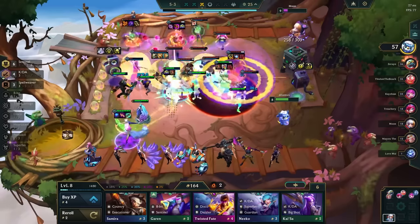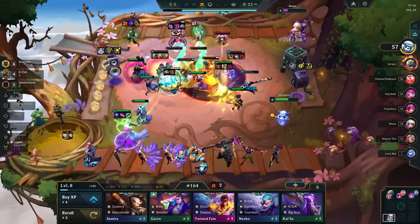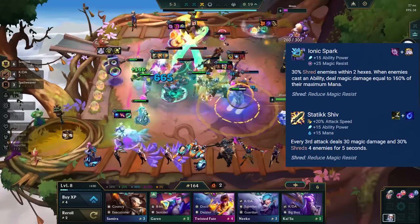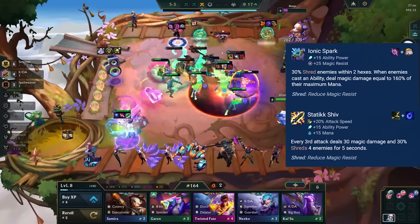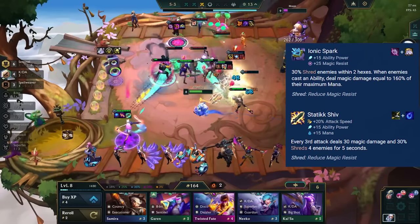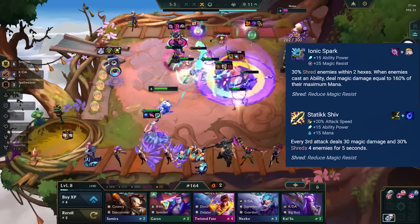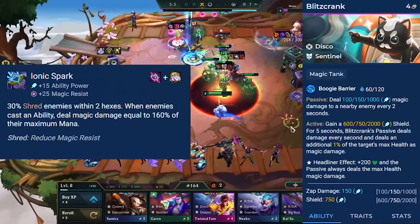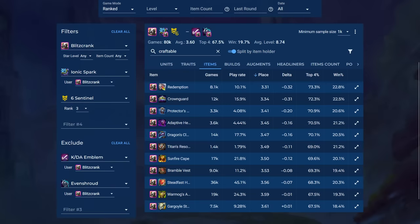Usually I say go for Spark or Shiv. However, here we prefer Spark for a few reasons. First, with Blue Buff, Ahri instantly casts and Spark shreds immediately, getting value, while Shiv takes 3 autos to shred. Second, since we really want Blue Buff and Nashor's, we want to save that bow and tear that goes into Shiv. For the last two items, Blitzcrank and Sentinels in general want tank items that have health or special effects, rather than focusing on flat armor and MR, since Sentinel already gives you so much.